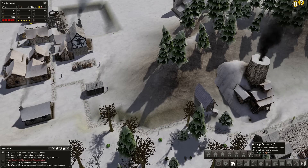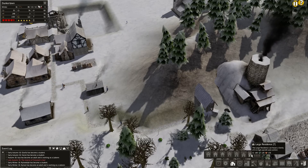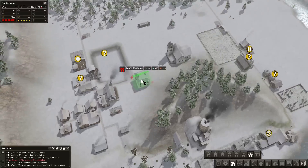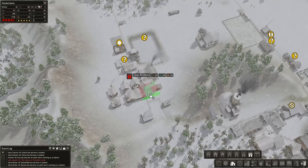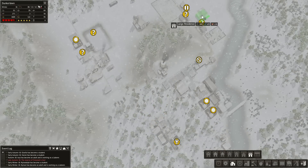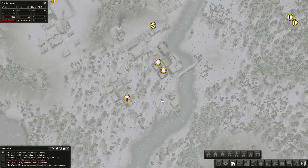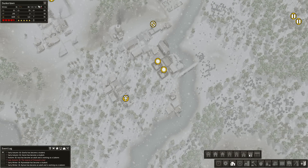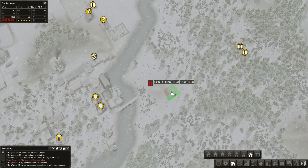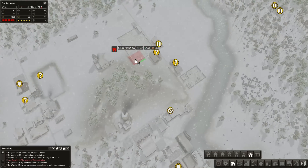It looks like if we wanted to build this one, it would be 60 stone, 20 glass, and 16 bricks. We could do that. This is what we'd determined would be the housing area, but I'm leaning more towards not having communal living — I want them to live where they work.